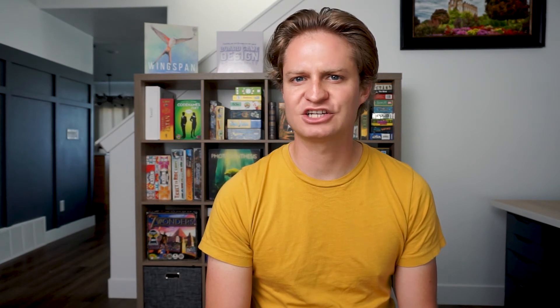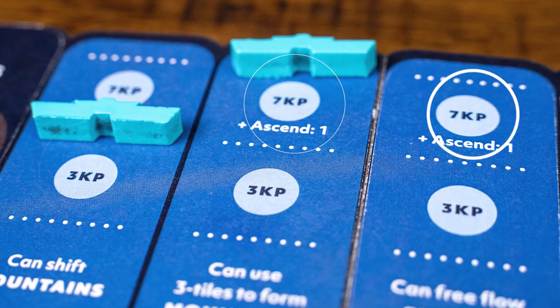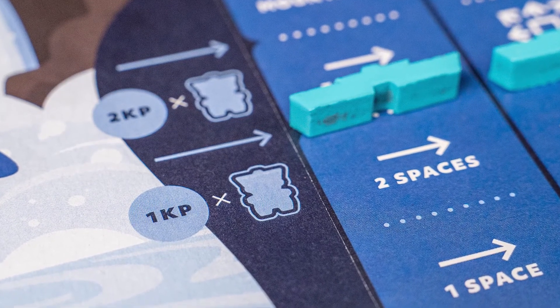Back to the player mat: Oros rewards you for specializing in one of your actions. By the end, you can get a certain number of knowledge points for having upgraded. But you can also choose to diversify, and if you increase your wisdom caps on all of your abilities, you will earn a certain number of points at the end of the game and also unlock another follower.